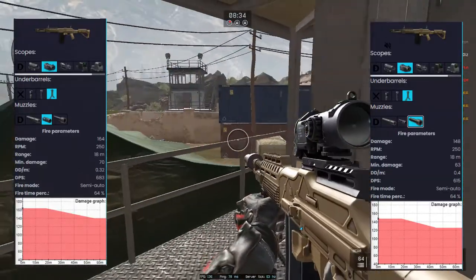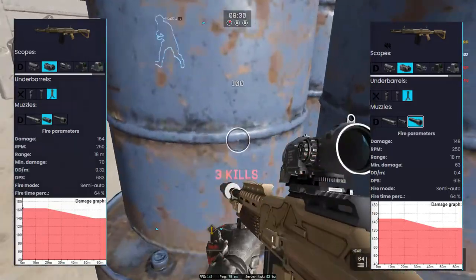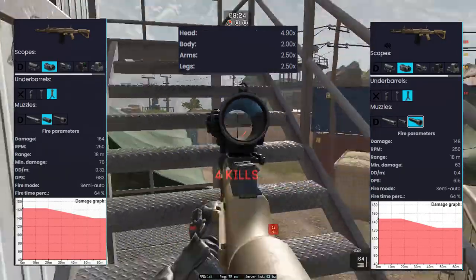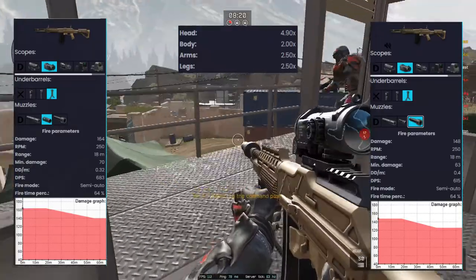This gun has an RPM of 250 in the range of 18 meters, which is above average for an assault weapon. The multipliers are better than most rifles, sitting at 4.9 times for a headshot and 2 times for a chest shot and 2.5 times for arms and legs. Most rifles sit at 1 times for all body shots.